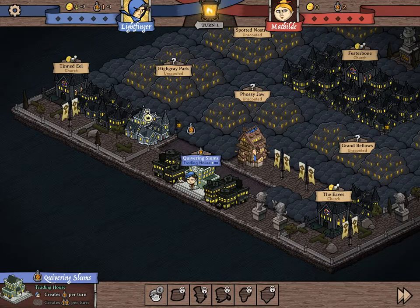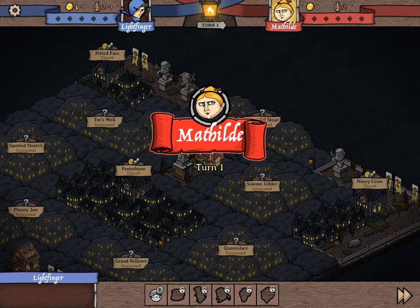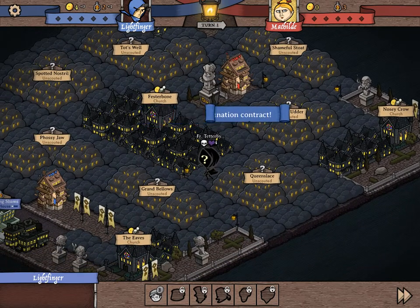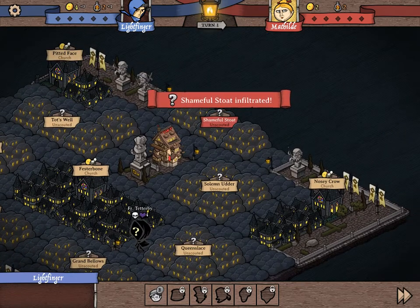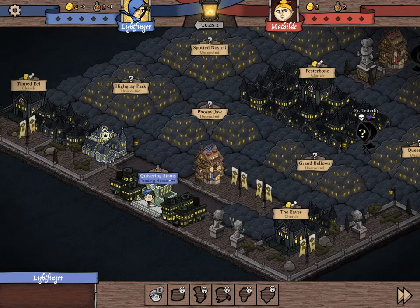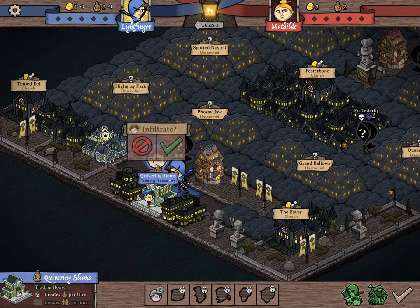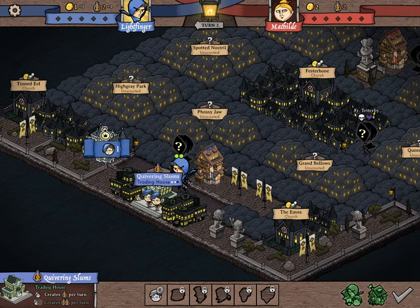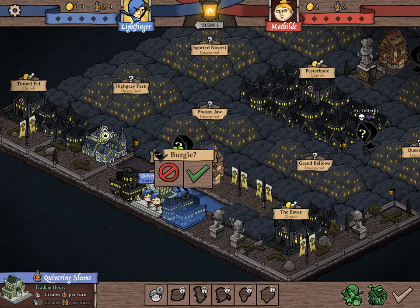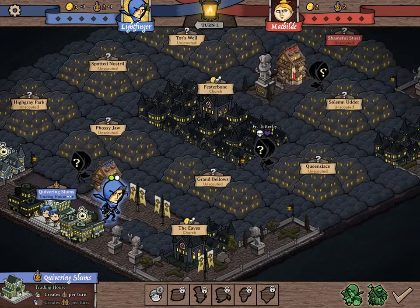So right now we're just going to keep one in there so we can save the four gold we get. Each unit you buy, like you buy the first one, it costs three. Each one you buy subsequently costs one more gold. So it's more expensive to start buying more and more, but we're going to be making some gold here. Also, when I was speaking, something happened over here - this guy appeared.